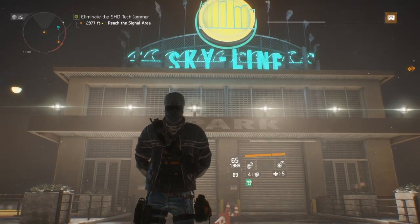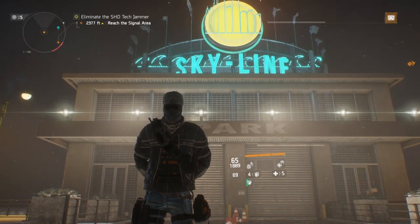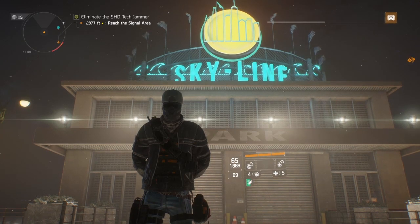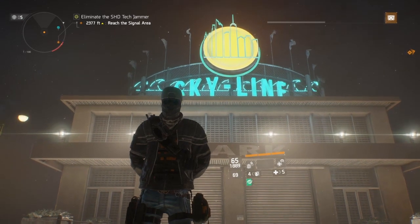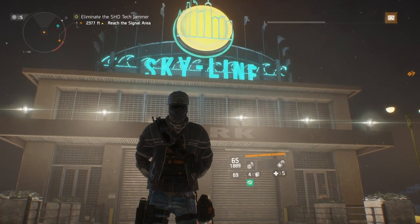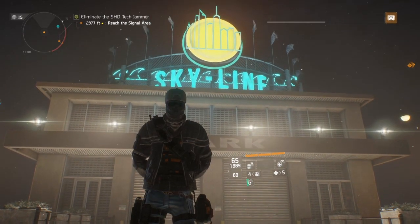What's up bros and hoes, whatever floats your goat — it's Relentless bringing you yet another Division build video. This is an absolutely fun build to use, especially in group play, because they just don't know what to do with you. They can have all the nomads they want, but this is one of three builds that completely shreds those non-lab nomad-wearing agents. I more or less rely on my crappy footwork and my potato aim and I do just fine without having a crutch such as nomad.